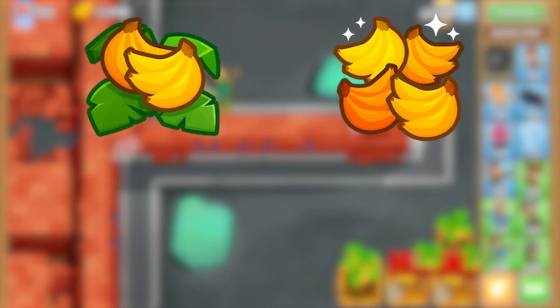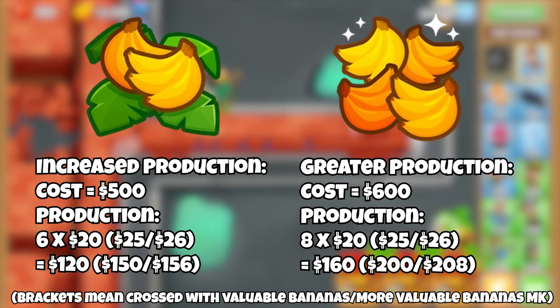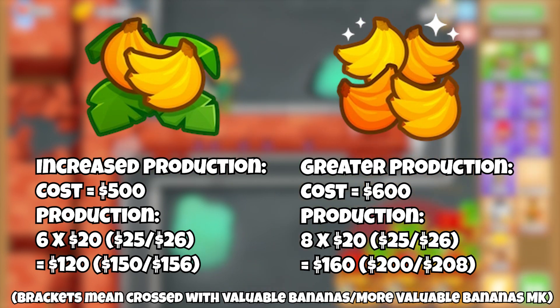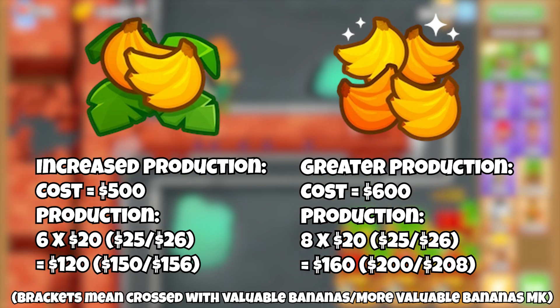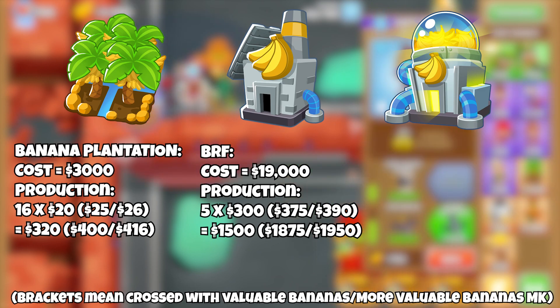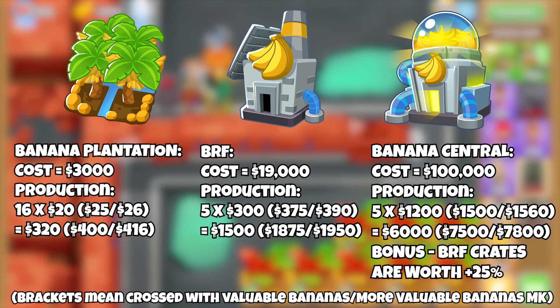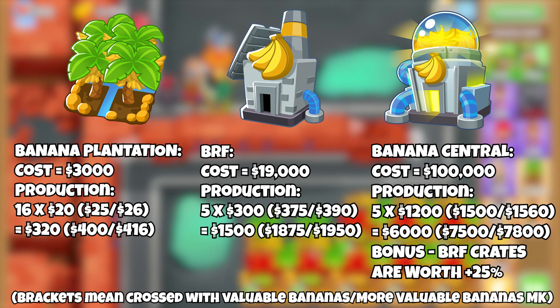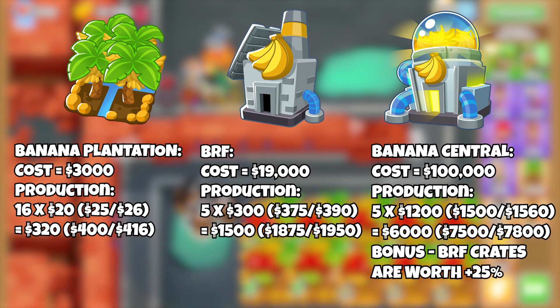Let's begin with the top path farms. Increased Production basically just adds on, and then so does Greater Production. As you can see, the prices do increase but you don't gain too much more. When you add Valuable Bananas into the mix, they do gain even more money, though it's not a massive increase — although not a massive expense either. We then gain eight more bananas for a hefty $3,000 sum. Moving to BRF — Banana Research Facility — we get five lots of $300 a round. Or going to Banana Central, you get five $1,200 a round, including BRF crates worth 25% more, although that is rounded down. It's useful to note the prices of BRF and Banana Central as they become quite important when you look at overall value and farming ability.